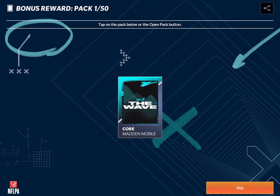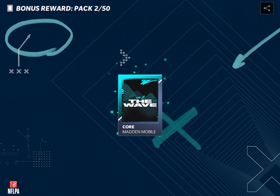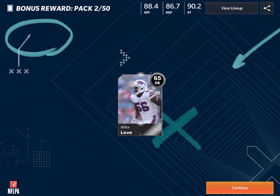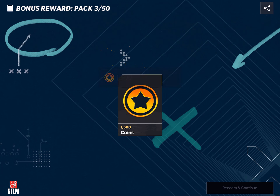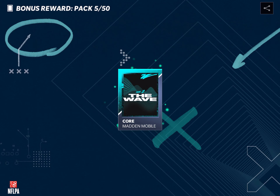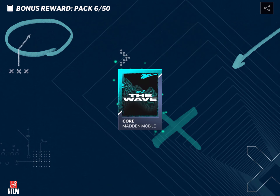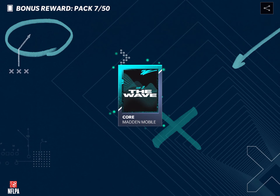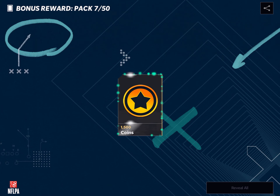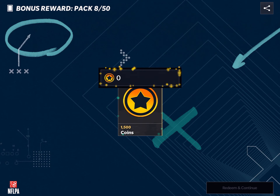Thousand coins — we get a 65 overall. These packs are nothing good. Thousand coins. I'm just seeing what you can get out of 50 of them. A thousand coins, 1,500, 2,000 coins, 2,000 more coins. So we should get maybe 100,000 coins total — that would be nice. I could get some gems too, that'd be nice. Maybe an elite — another thousand coins. I'll take the coins all day.